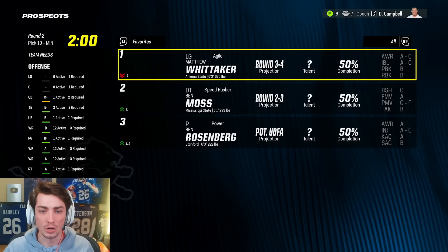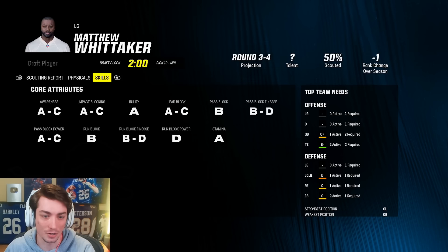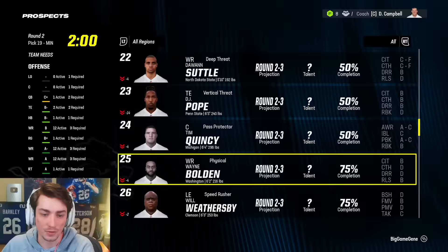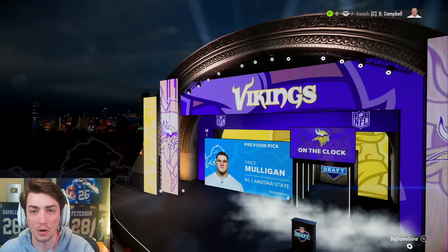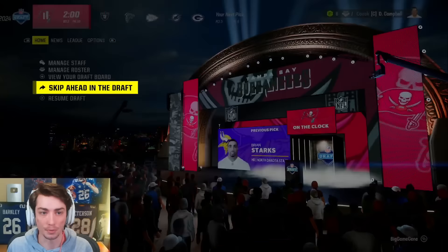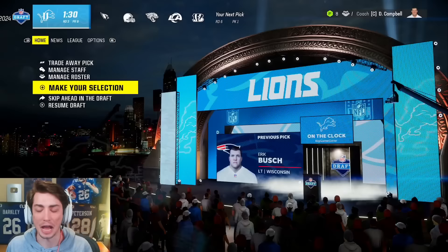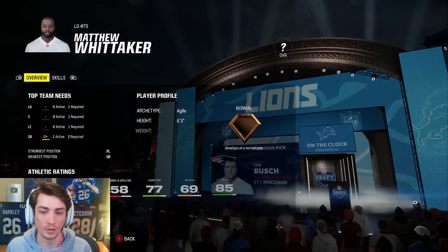I think we're going to have to make a move up if we want Ben Moss and probably Matthew Whitaker as well. Whitaker also from Arizona State — two good Arizona State guards. We probably should just pass on the defensive tackle since we just traded for Jalen Carter and drafted one. But Matthew Whitaker is supposed to go in about 50 picks and I'm not waiting that long. Trading three fours and a five to get a third round pick. Matthew Whitaker remains available — welcome to Detroit as well. Only normal dev on him, but we were due for one of those.